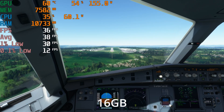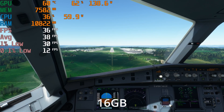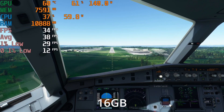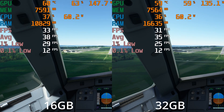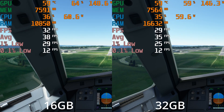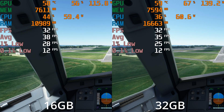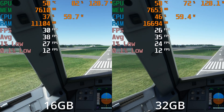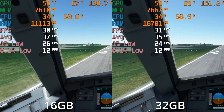At Bristol — just the basic default airport that comes with the game — we're in an area that generally isn't too taxing. In this test we're running at 1080p ultra. Bringing up the side by side for 16 versus 32, you can see there's basically nothing in it. Weirdly the 16 gig system seems to be doing slightly better, but I'd put that down to run-to-run variance. This is all within the margin of error — we can consider this a tie.